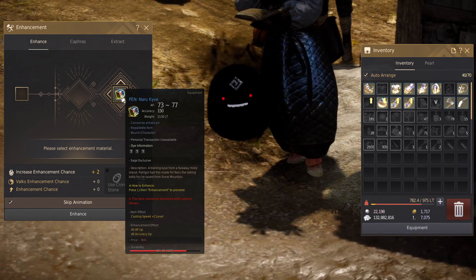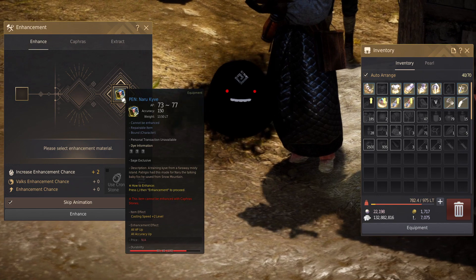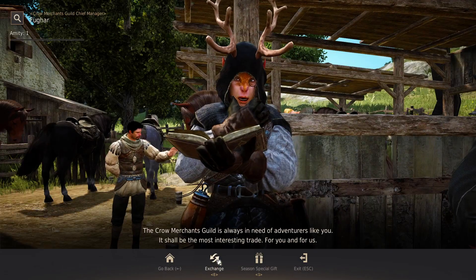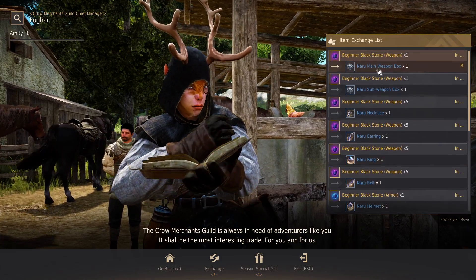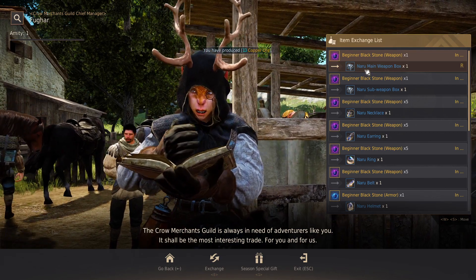In case this ever runs out of durability completely and you can't click it anymore, you have the option to take your beginner blackstones to Fughar and exchange them for a new weapon or armor piece, a main weapon in this case. Then you can repair it, but it's very, very unlikely that you'll have to do that.